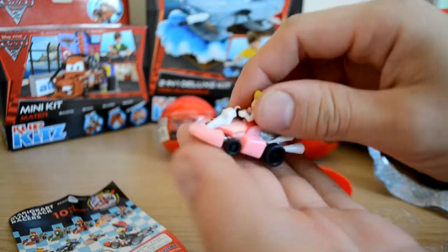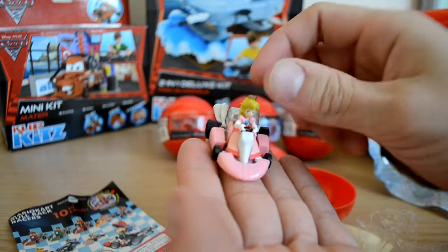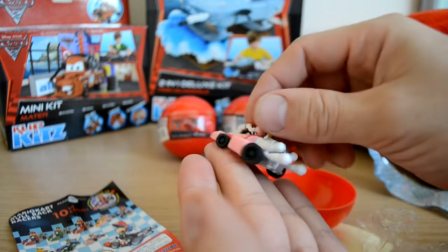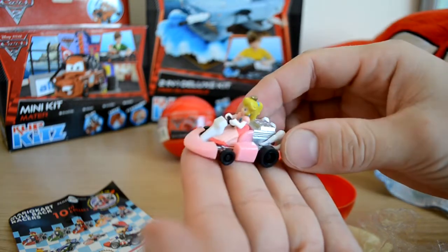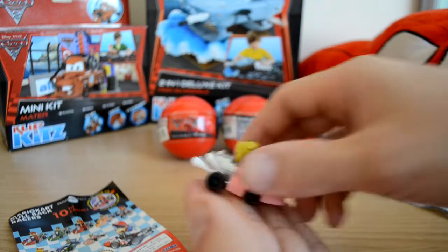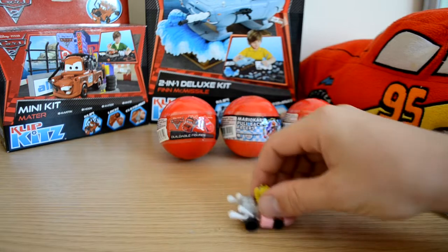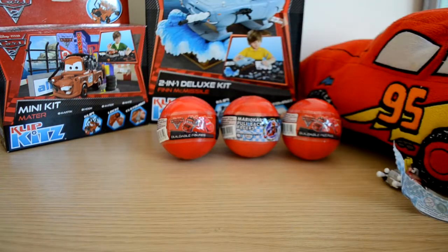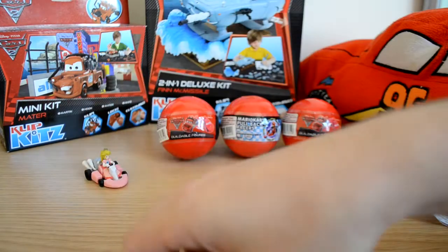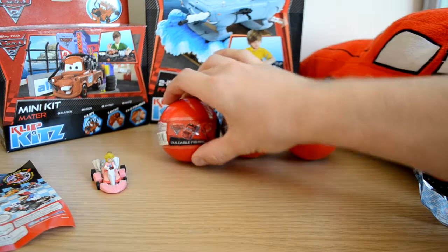Let's take it out of the packaging. As you can see, these are not cheaply made at all — fantastic quality, great detail, and the wheels go around. I might even start collecting these to complete the set. This is basically what she does — you just pull her back like that and off she goes. That's Princess Peach from the Mario Kart edition.